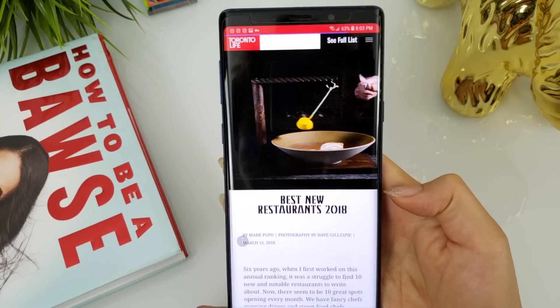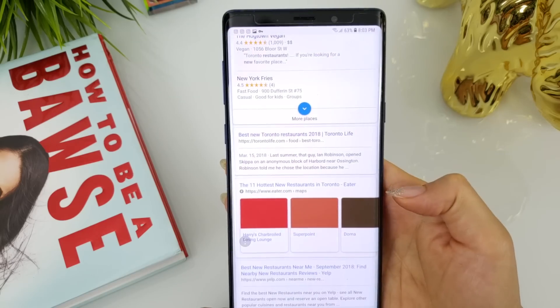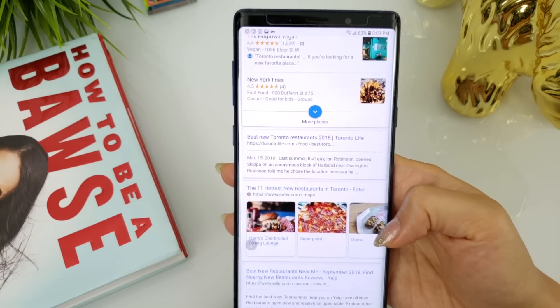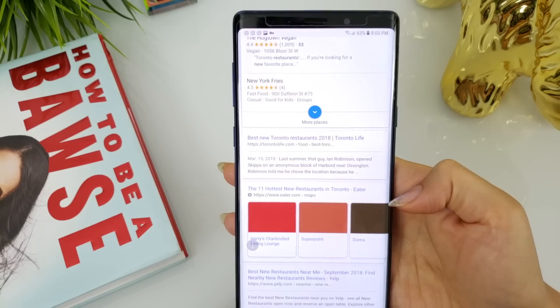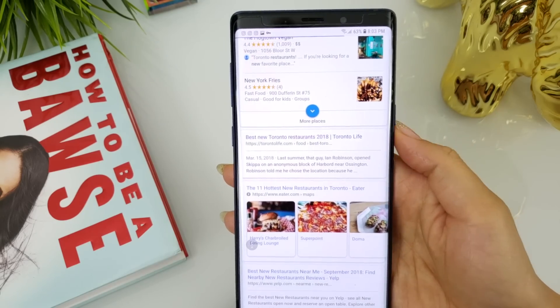A new forward function is now mappable to one of the gestures. It will only activate when using an internet browser. It works great in Samsung Internet, and while I haven't personally tested it with other browsers, I believe it should work.